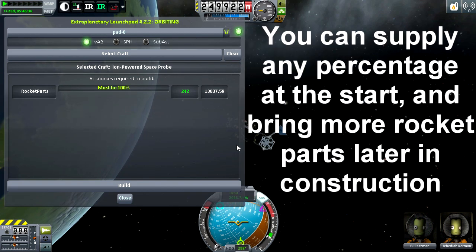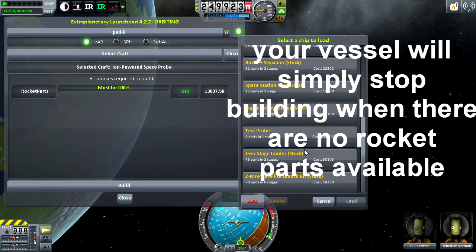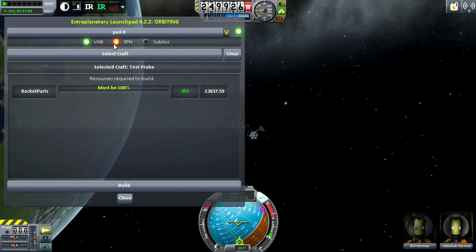You can select a different craft — for example, an ion-powered probe — and it will tell you what's on there. You can also clear your selection if you don't want to build anything or change your mind. You can also build anything from the space plane hangar or even any sub-assembly you have.